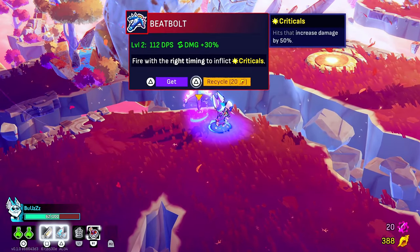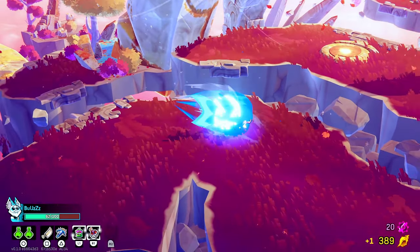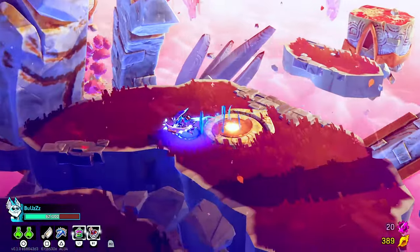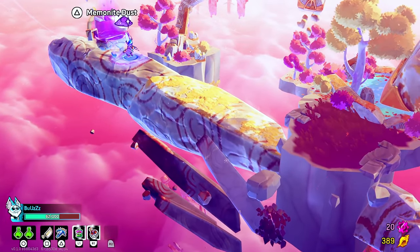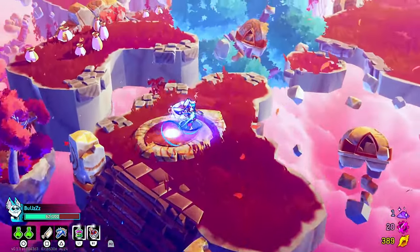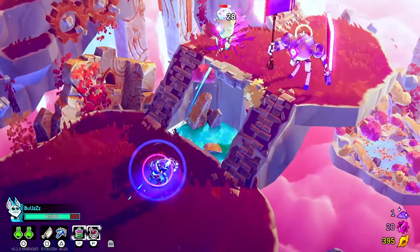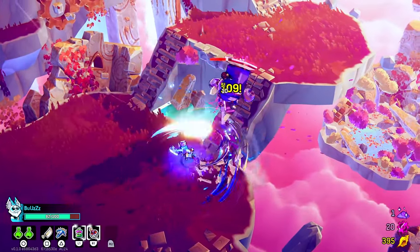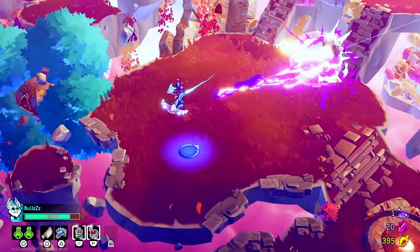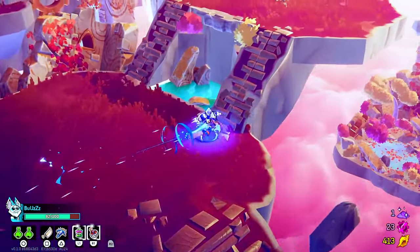This is actually one of my most favorite weapons, so now I'm gonna switch. Here's another chest — Memo Knight Dust. We get a heal. Here's why I like it: you have that huge damage output.